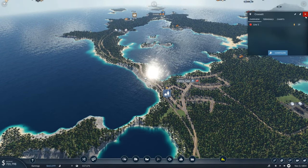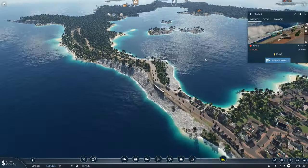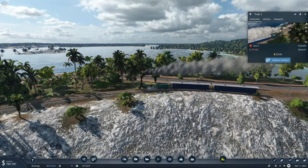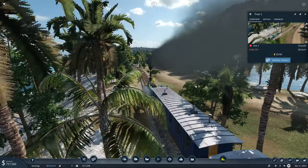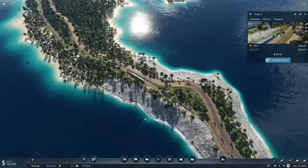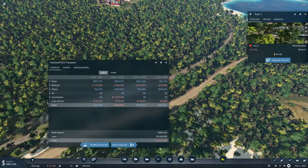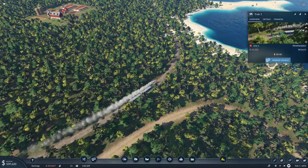I don't believe this station is going to be very profitable — only 20 people and someone's just left. You can tell this train is not very powerful going that slow — 20 km/h over this piece of terrain. But looking at the finances, we're almost in profit — only minus 2k. That's really good. We just paid another bit of the loan back.